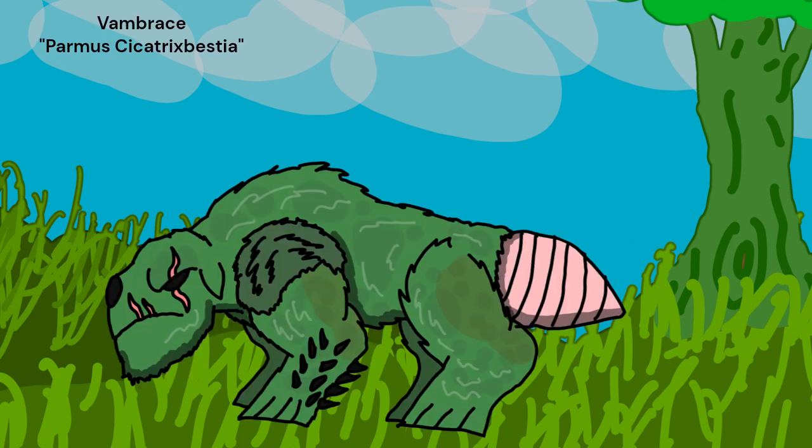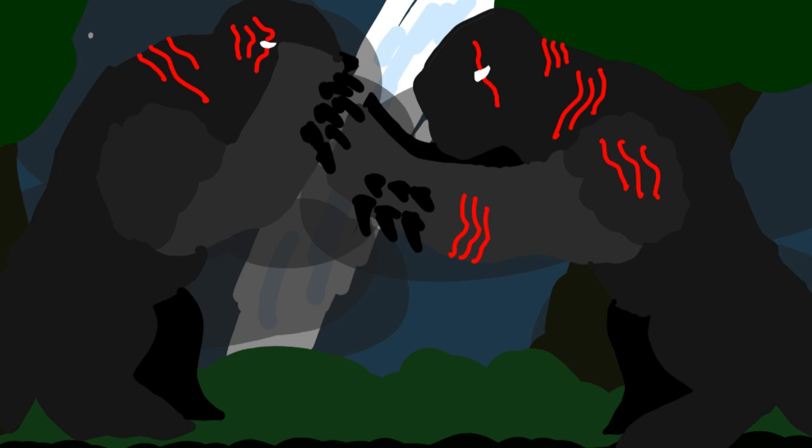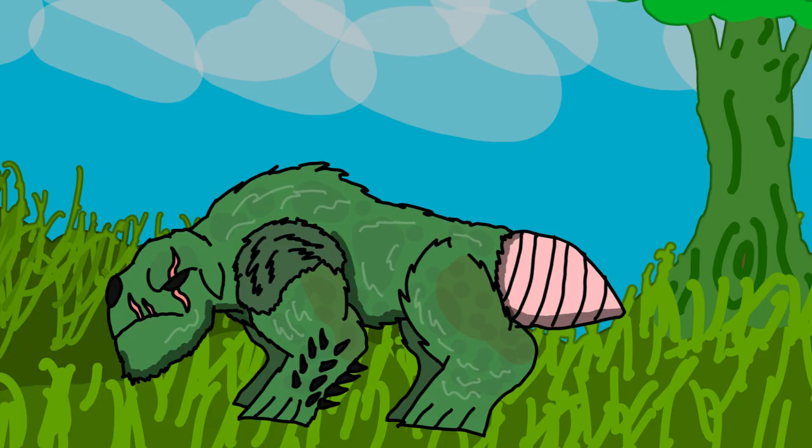The main herbivore of Feblou is the vambrace. These massive creatures are 11 feet long and weigh a ton and a half. They are very robust and very violent. They use the spikes on the back of their feet as a weapon to fight other vambraces. These fights are bloody and many individuals are very scarred, giving them the nickname scar beasts. The fur on the shoulders is very thick and matted, giving protection from the spikes, as the shoulders are often hit during fights.